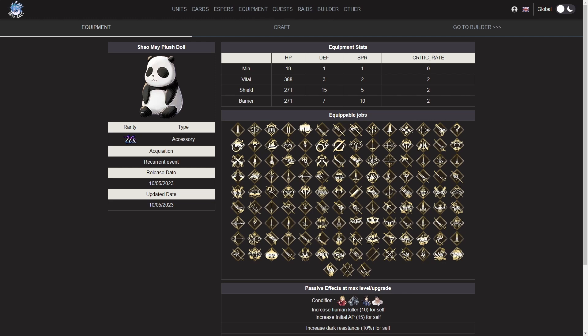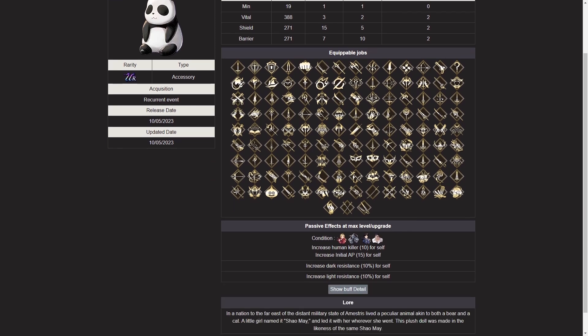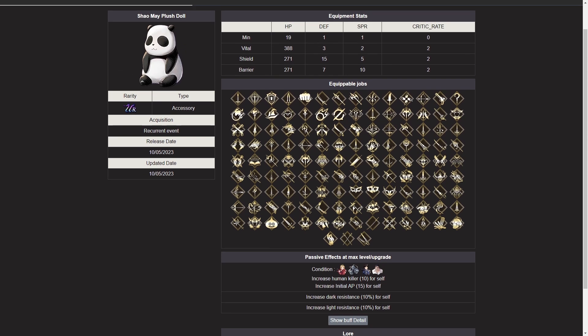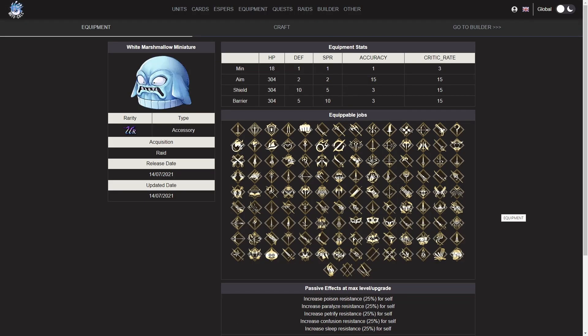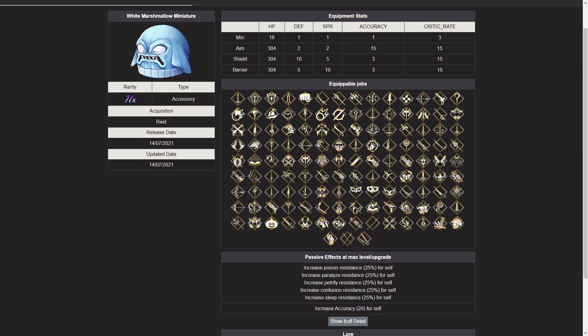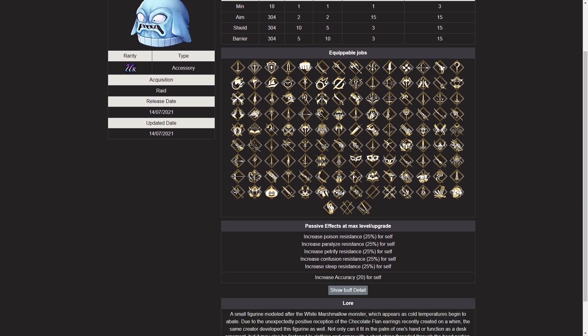So what should players actually get from this raid? The Xiao Mei plush doll is actually pretty good — it gives really good resistances which can be very useful as those things are often harder to get around than things like slash resistance or defense or spirit. It's obviously very strong for all the full metal alchemist units so if you got any of those you definitely want to craft one, and I'd recommend the shield version because it has the best stat value. If you did not get any full metal alchemist units you might not need it unless you really want the dark or light resistance. The white marshmallow miniature is also interesting — it has 15 accuracy on the aim version and 20 on the passive, and it helps deal with a lot of different status effects.